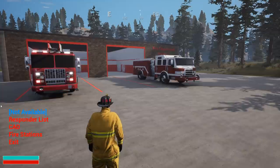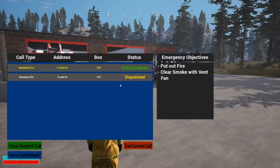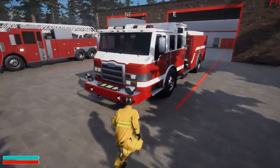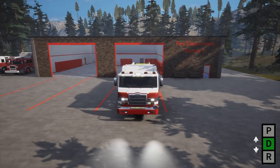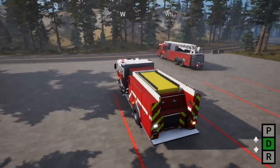Alright, let's get this started. We hit the call for a house fire on Ford Jimbo Drive, so we're going to go to our CAD, ford Jimbo Drive. Okay, so we're gonna put our lights on, headlights on, and let's go.